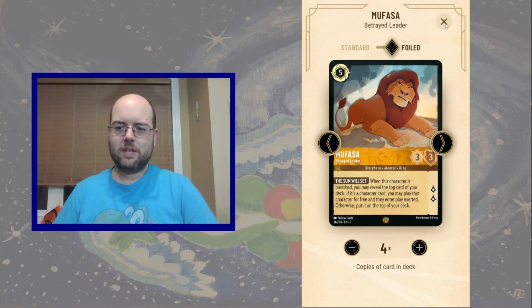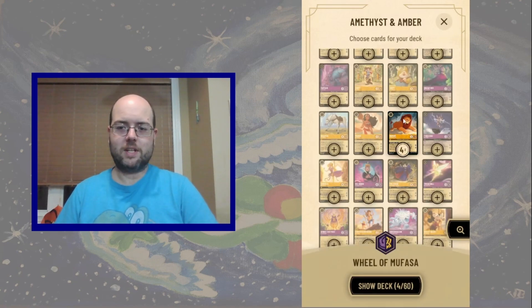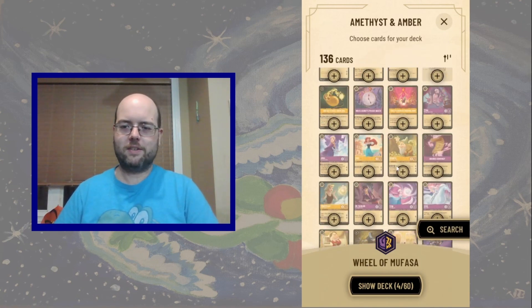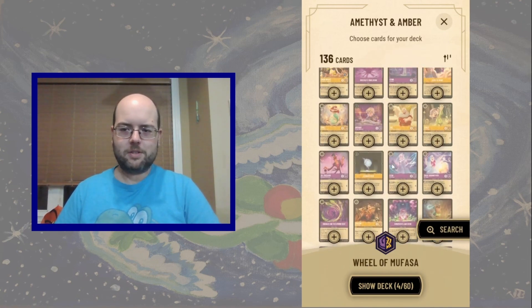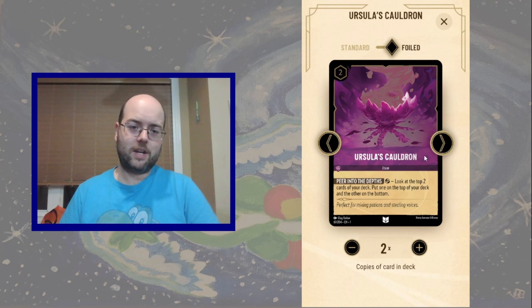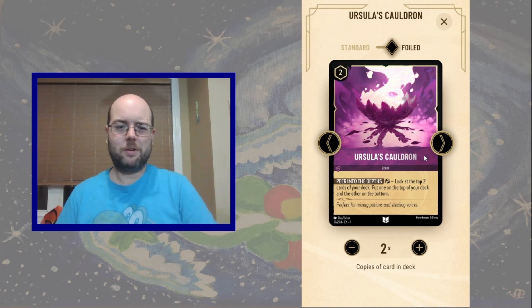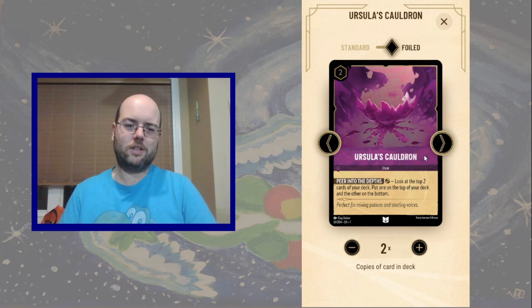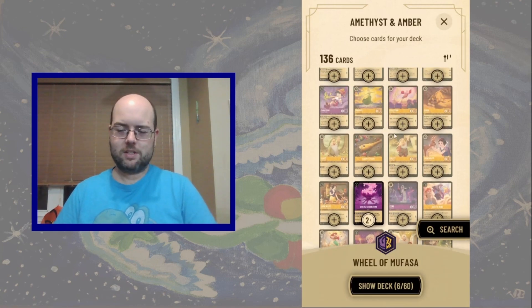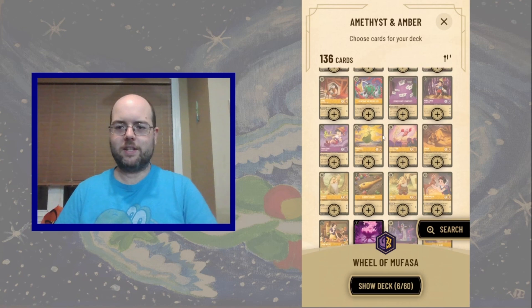So we want to make use of Mufasa's ability as much as possible, but we're going to cheat the roulette. How are we going to do that? Well, there are two cards in Amethyst, namely Ursula's Cauldron, that allows us to look at the top cards of our deck and filter through them — look at the top two and put the one we want back on top, which is pretty nice to find that big threat.